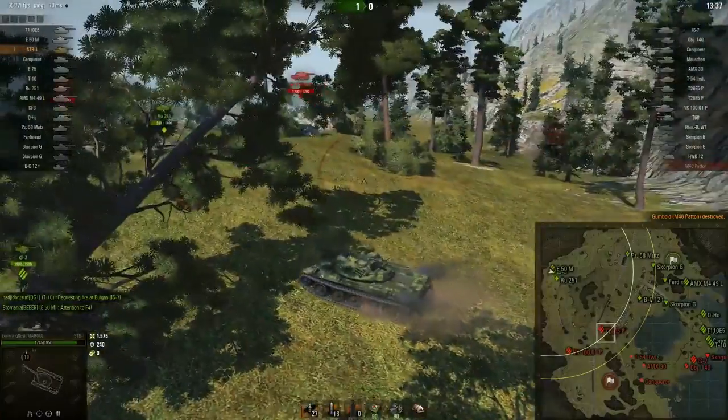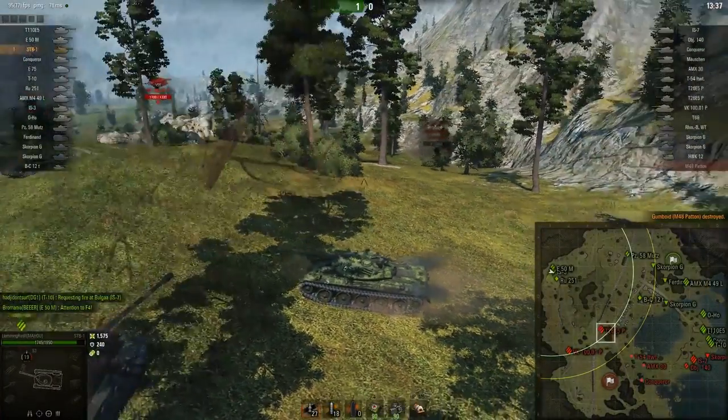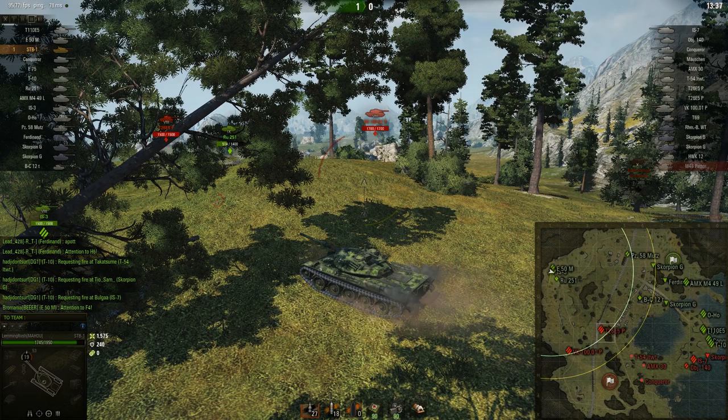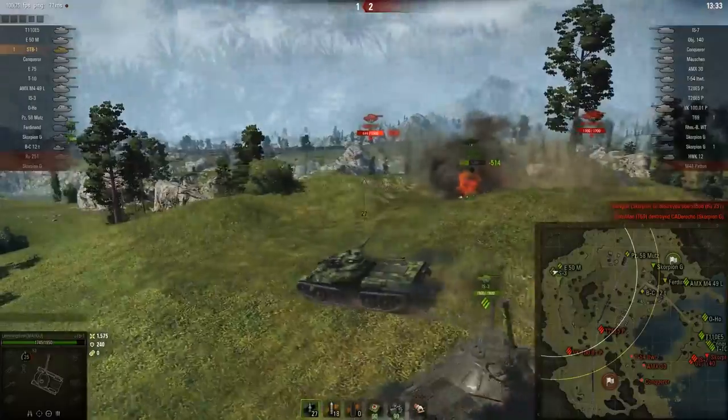That's pretty much how this side is played. When you're in a medium with gun depression, it's very easy just to poke over on the Patton. When you're poking in this area, you want to avoid showing yourself to whoever's over here — like that E5, for example. Typically it's going to be TDs like a Scorpion or RHM, but in this example it was an E5.